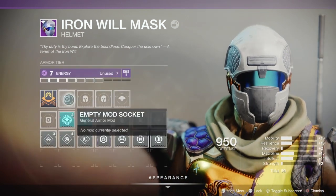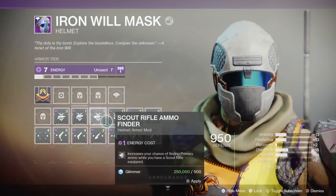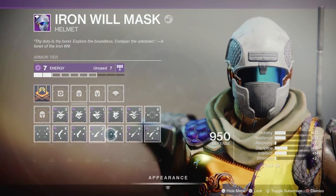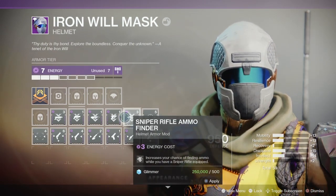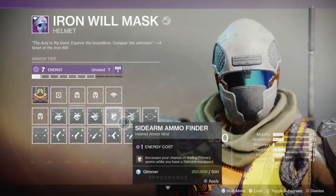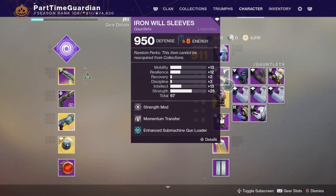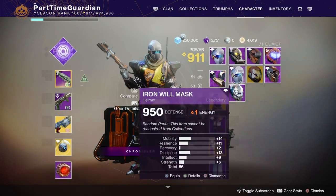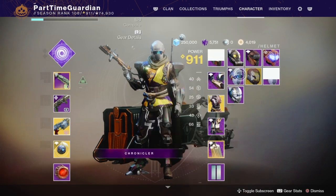One thing that's not as well known about Armor 2.0 is that many of the things you want to do are tied to specific energy types of armor. If you want to do things that affect different weapons, you have to match different energy types. Void armor will allow you to make changes to hand cannons, snipers, grenade launchers, scout rifles, and sidearms. Solar will allow you to modify rocket launchers, auto rifles, submachine guns, fusion rifles, and linear fusion rifles.